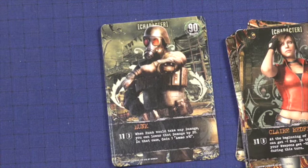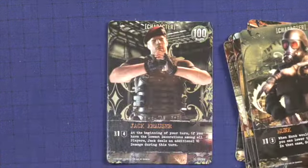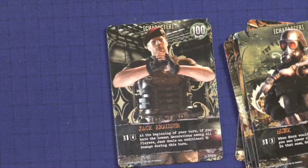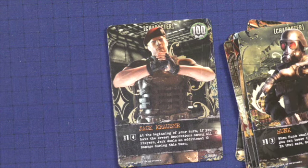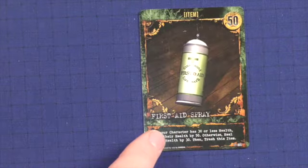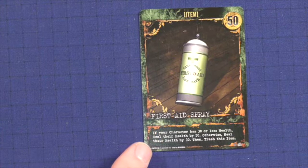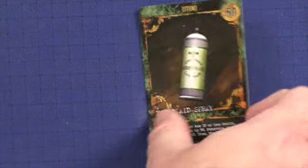Hunk — when you take damage, you can lower that damage by 20; in that case, gain 1 ammo times 10. Jack Krauser has 100 health — at the beginning of your turn, if you have the lowest decoration among all players, Jack deals an additional 10 damage that turn. There's only one item in the deck: the first aid spray. If your character has 30 or less health, heal by 50; otherwise heal by 30, then trash this item.